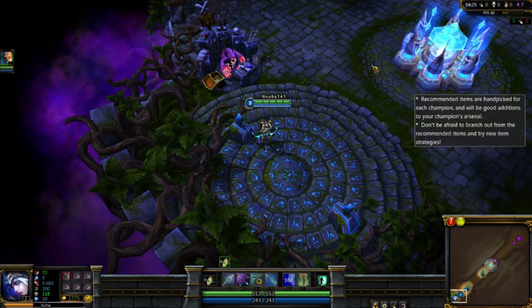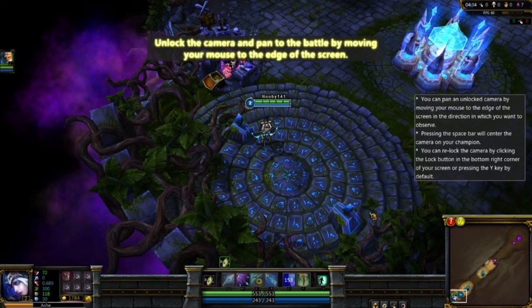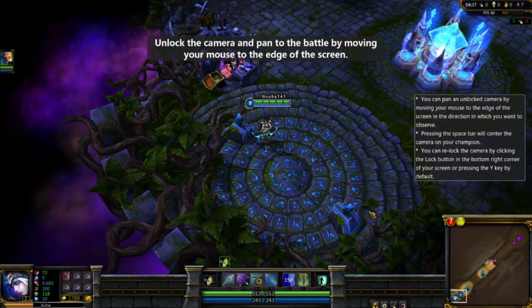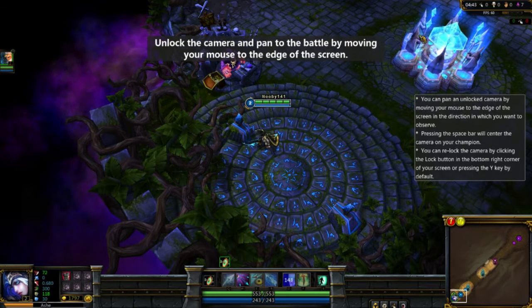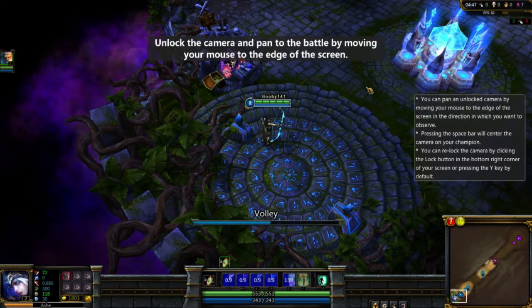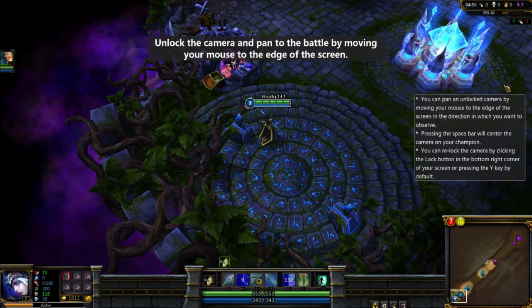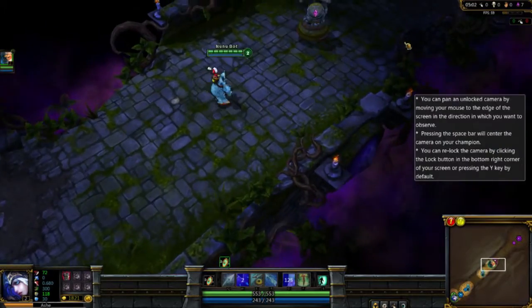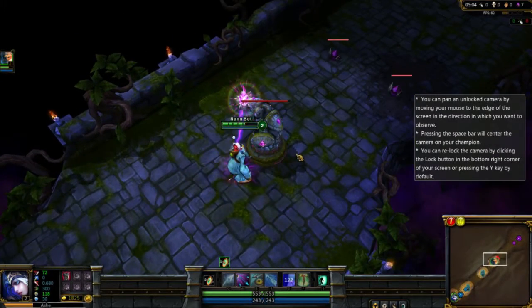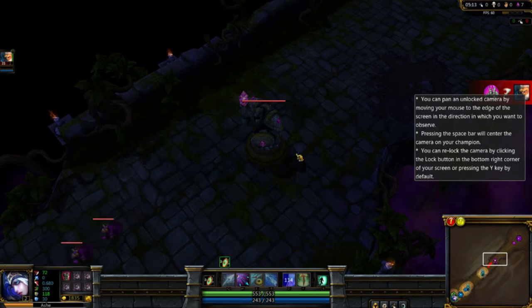An allied summoner has sent their champion to assault the enemy defenses. Unlock the camera — we should stop them — and pan over to see how the battle is progressing. How do you unlock the camera? Pressing the spacebar will center on your champion. You can pan by moving your mouse to the edge of the screen in the direction you want. I'm totally doing that right now. Oh no, I didn't mean to do that. By attacking this turret — it's a big hairy monster. Always be wary around enemy turrets. Turrets will come to the defense of friendly champions who are under attack.